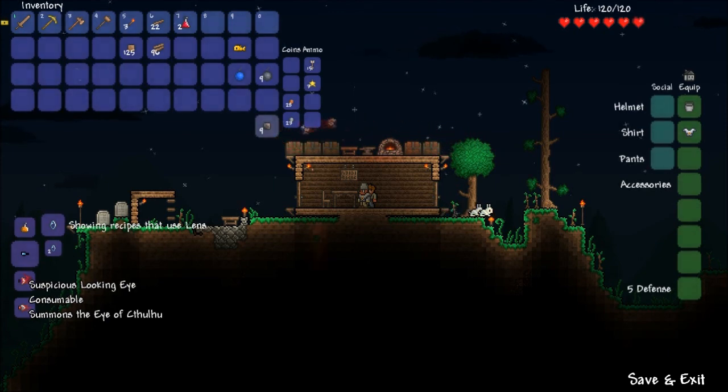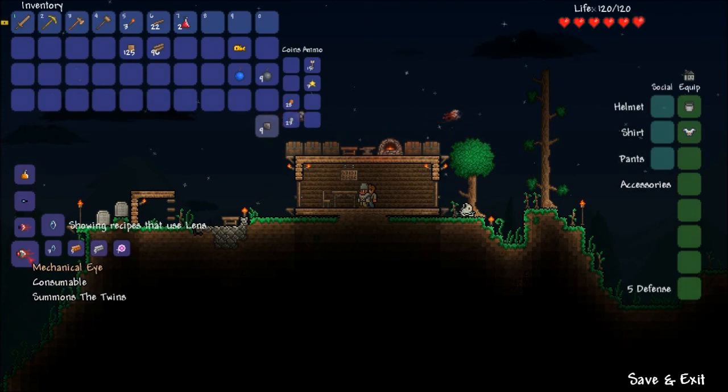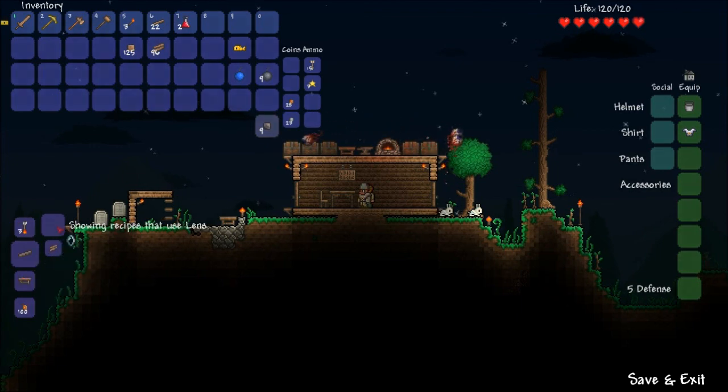Summons the Eye of... Cthulhu? That's not a good thing, is it? You need six. You eat it? You eat that too? Well, we'll just stick with these two for now — the last two seem scary. I need two of these to make one... I want goggles. Goggles are cool. They're like glasses, but awesomer.